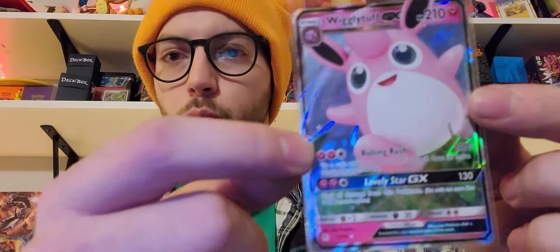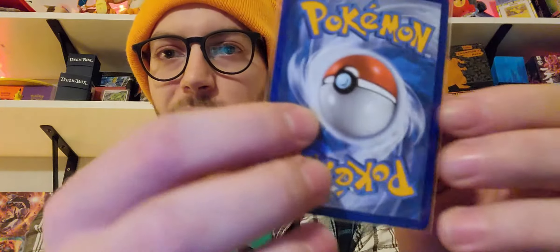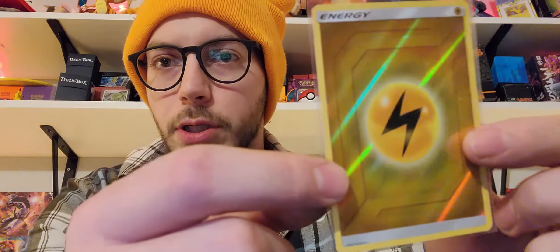Reverse holo on a Lightning Energy. And a Wigglytuff GX! First big hit of the night — we'll take it. That's cool, we can add that to the collection. Centering on Hidden Fates is always really, really good. You can expect some really high quality out of Hidden Fates. The front looks good, the back looks good. We'll throw a sleeve on this reverse holo energy — the centering on that looks pretty good too. Three packs in, it took three packs to get a good hit. That's not terrible.